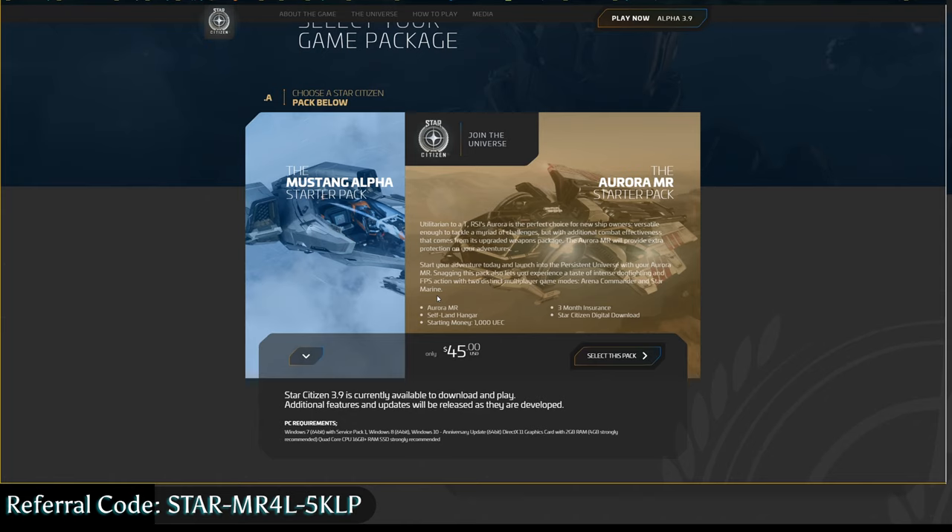However, if you are new to the game and you use my referral code — which I'll have in this video and down in the description — and type that in before you sign up, you'll actually get an additional 5,000 UEC. So that'll put you at 6,000 UEC total.